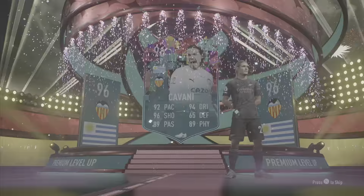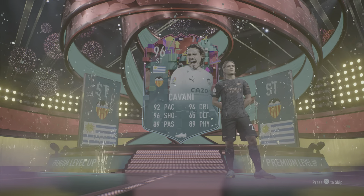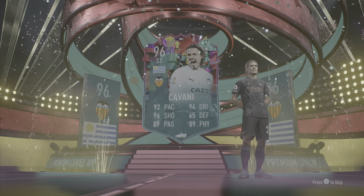Basically how it works: you buy the card off the transfer market, from a pack, or wherever you get the card, and there are specific objectives that you complete for each of those cards — if you already have them — to get the leveled up version of that card.